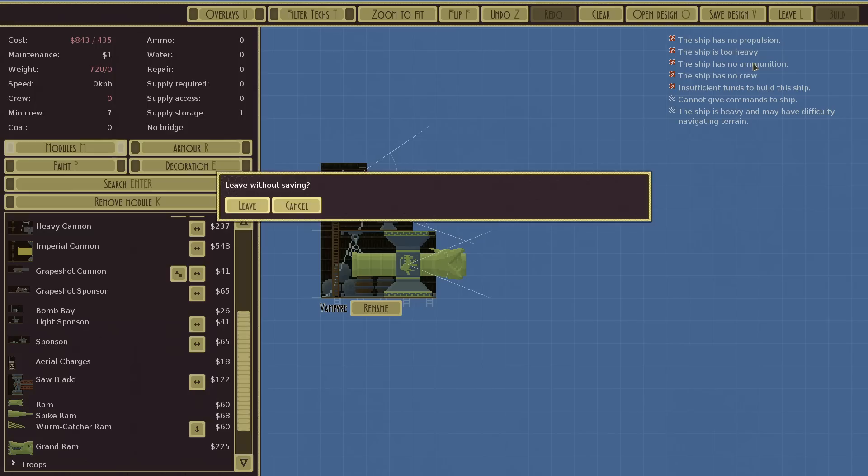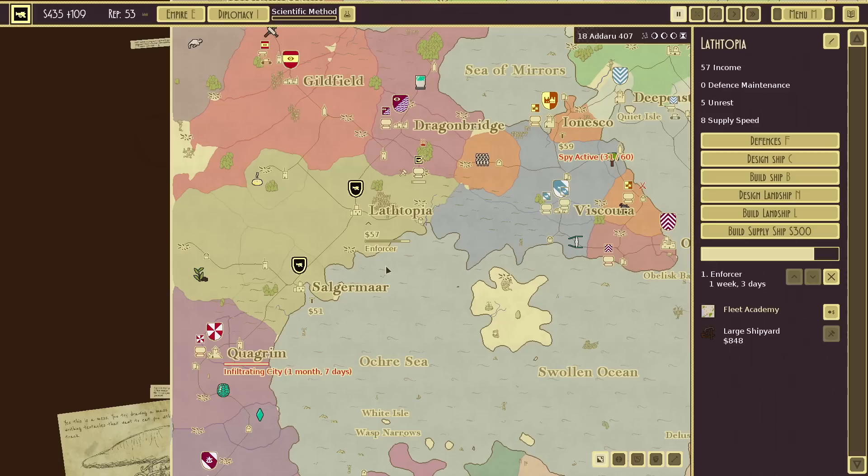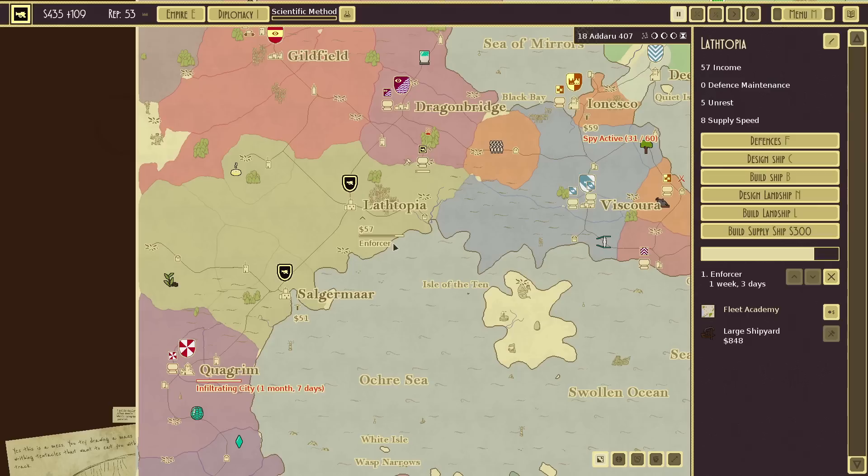Before we continue, I need to mention something about the previous video. A lot of you mentioned I made a major mistake in the intro — I recorded the intro separately from when I started the game. In the intro you could see rapid commands was on, which was clearly off in the actual gameplay footage. More importantly, the gameplay was set to medium, not hard — which is a pretty important thing when I spent the entire intro talking about how I double checked it was on hard mode.